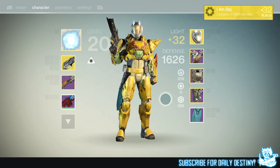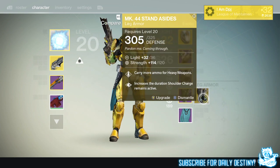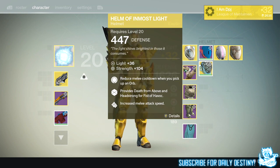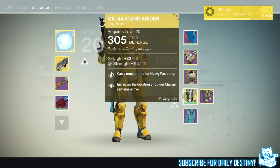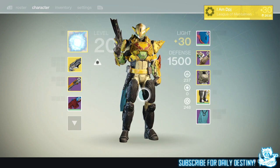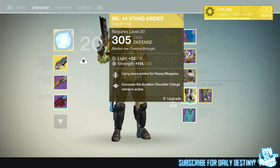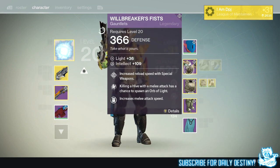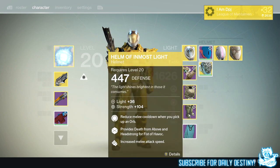The armor I use is mainly for iron banner. If I was playing crucible I'd switch to my Mark 44 Standard Issue, but since I don't have it fully maxed out and don't have a fully maxed raid helmet, I go with the Helm of Inmost Light for iron banner. If playing crucible I would use the legendary helmet with the Mark 44 Standard Issue since its increased duration keeps Shoulder Charge active longer — although it does drop my character to level 30, giving a slight disadvantage in iron banner.